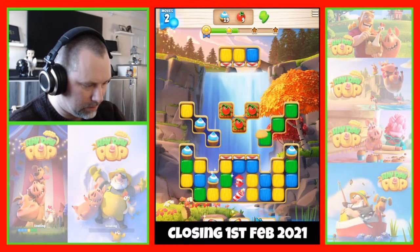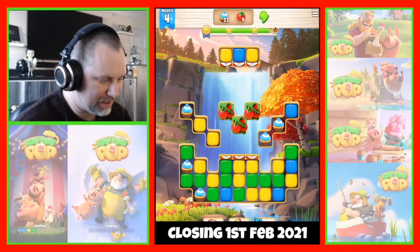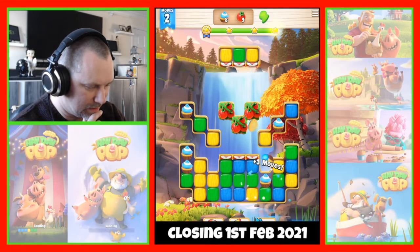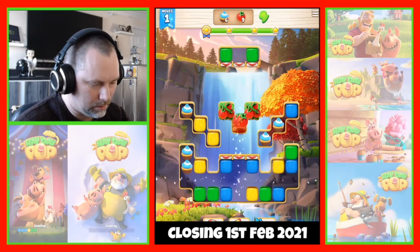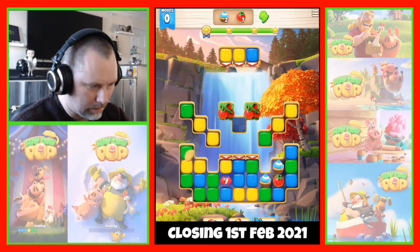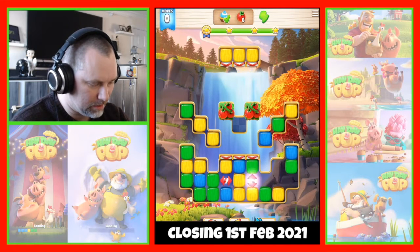Let's keep the cupcakes going. I've forgotten how many hits you need. Yellows, yellows combo. All right, well, that's it for moves.